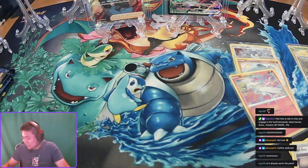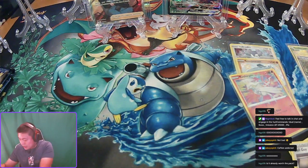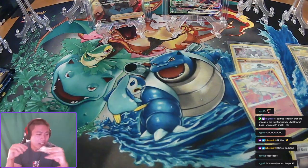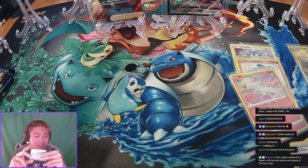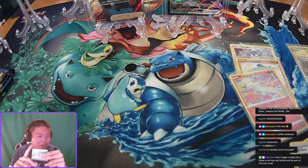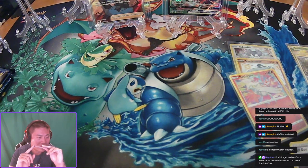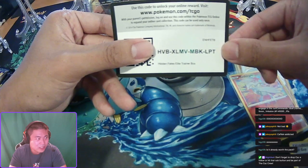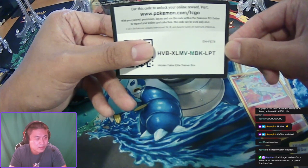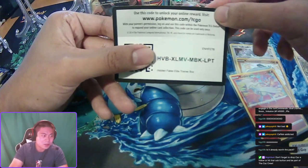Halftime — we got a code to give. I got a code here. I think this is the one I didn't give last week, so whoever's getting codes you're gonna get a code right now. It's the Hidden Fates Elite Trainer Box code, because we opened Hidden Fates last week and I forgot to show the card — so here it is, here's a Hidden Fates Elite Trainer Box code.